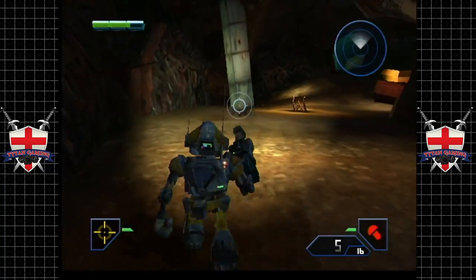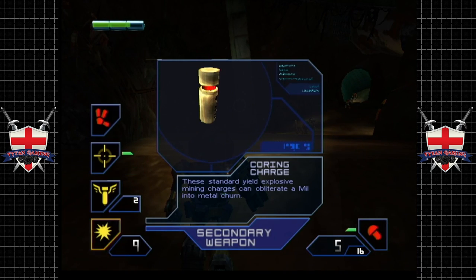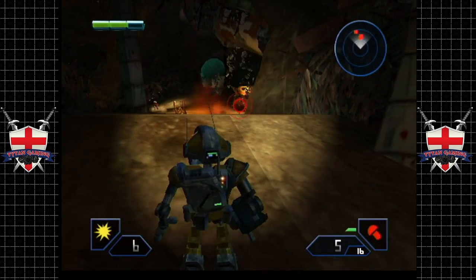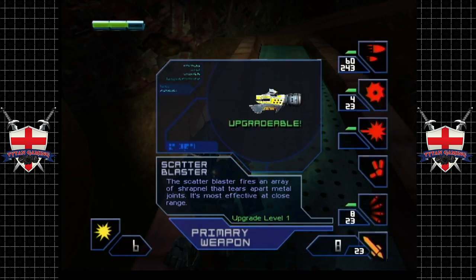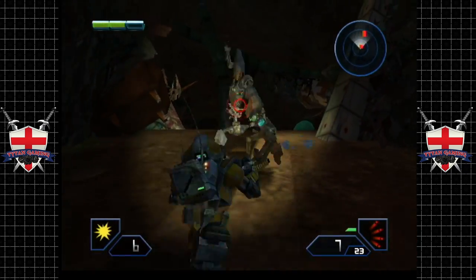We may have to do some back and forth action in this game. Let's go with the coring charges, because we want to pick up ammo where we can. Don't want to waste anything. Oh, he's coming! We definitely don't want the rivet gun out — shotgun all the way, baby.